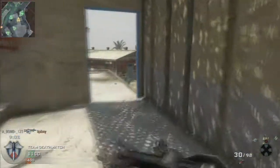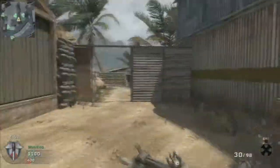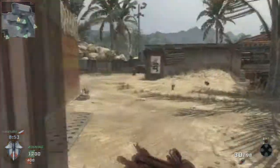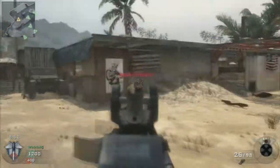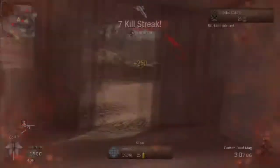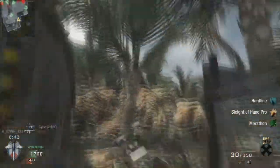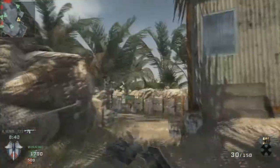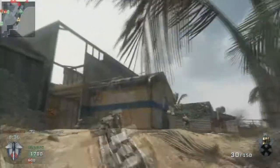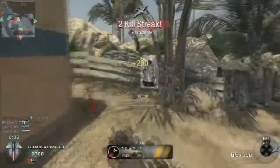Anytime I get shot at I try to evade and just kill a flanker. I saw a few red dots and thought maybe I can get a line of sight on them, but no. Going through the middle is always a bit risky because their spawn is pretty close. This is the part where I fail — I get a kill, but then there's someone camping there and he kills me, which is unfortunate because I could have gotten my dogs. Once you have that blackbird in the air, everything just gets way easier.